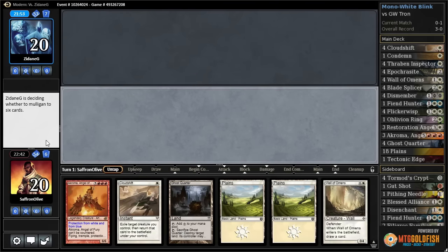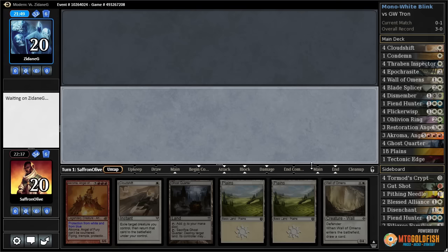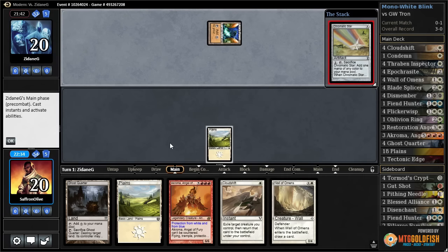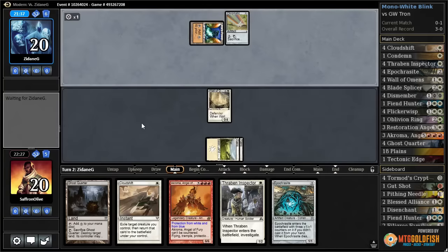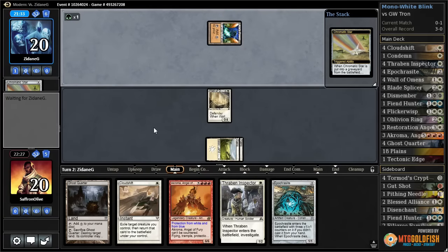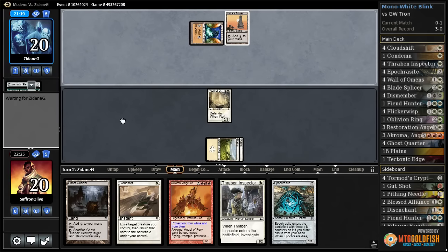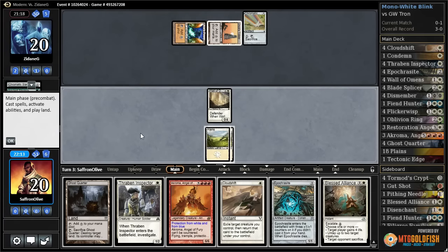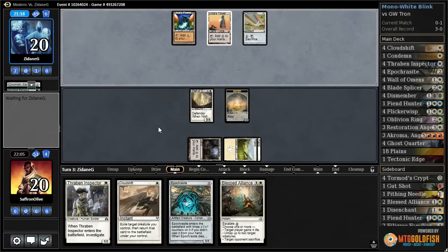All right, we get to play first. I don't think we can keep that. I mean, this sort of gives us a shot — Thraben Inspector, we'll keep it. Planes, go — probably should have put Inspector to the bottom. Power Plant for our opponent and Chromatic Star. Plains and Wall of Omens gets us an Apocryphic, pass the turn. Our way of winning is our opponent missing on a Tron piece. Ancient Stirrings — that's Urza's Tower, no such luck. We just gotta roll the dice — face down creature, pass the turn.